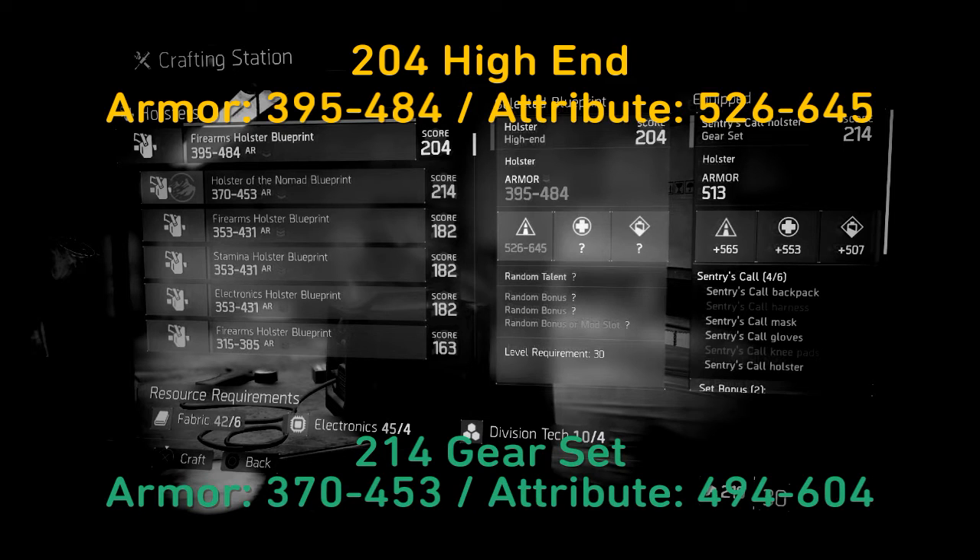If you guys watched my last video, you already know that the holster, the gloves, and the face mask all have the same ranges. For example, a 204 high-end holster will have the same stats as a 204 high-end glove and a 204 high-end face mask. The ranges of armor and the ranges of their attributes are the exact same — just a hidden fact about The Division.